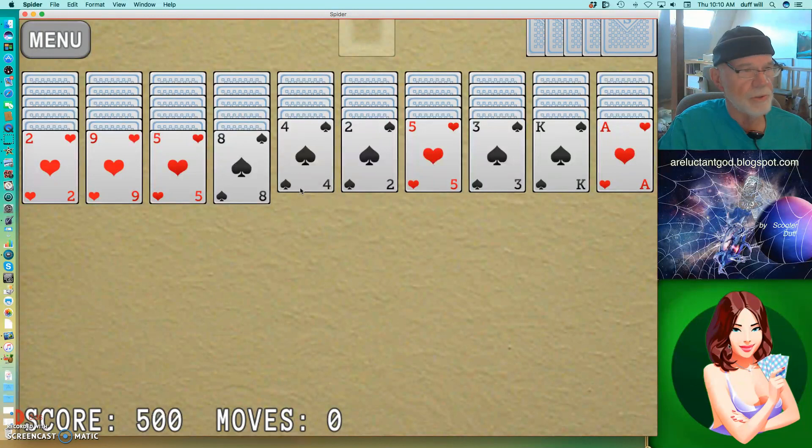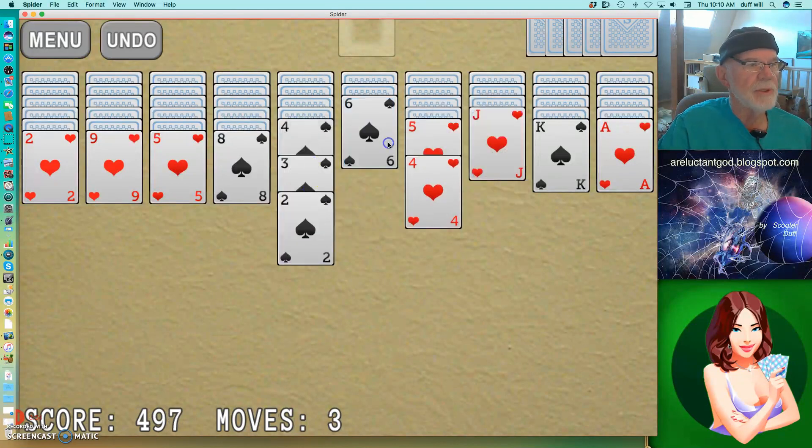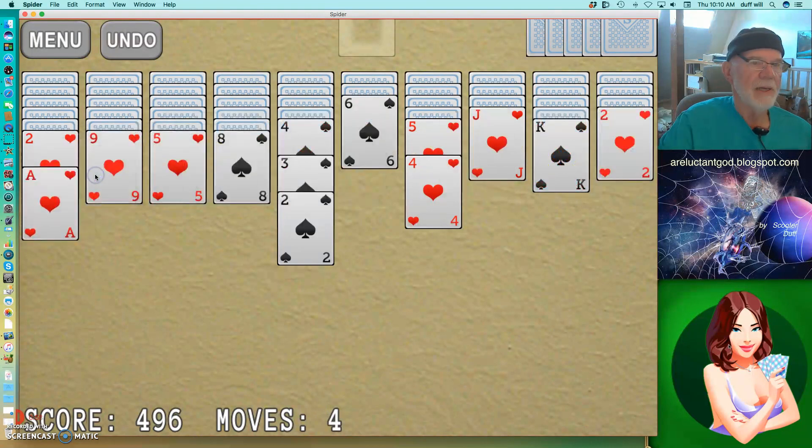This is the two-suit version. It has numerous special characteristics among all the Spider Solitaires out there. And I'm talking as someone who cut his teeth on Microsoft's default version. So I'll make a few moves in the natural move category — that is red on red, black on black — until I'm forced by conditions to break out of that mold.